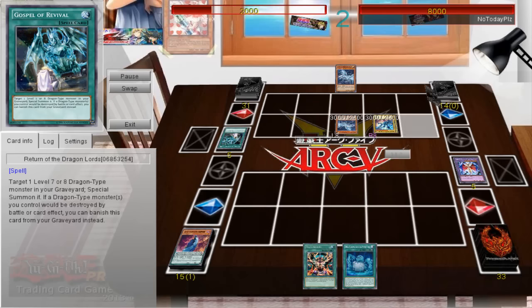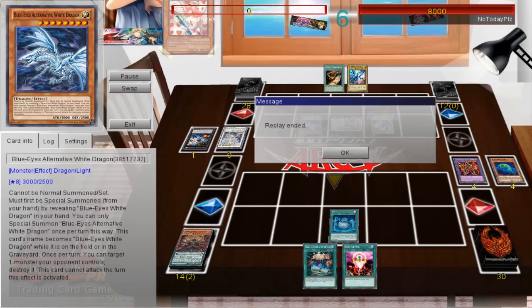Even though his hand is clunky, it's still very powerful — he's able to go double Gospel Revival for two Blue Eyes, summon an Alternative Dragon, draw a couple cards. He's just able to do quite a lot. When I try to reestablish on my turn, I realize there's a fatal flaw in the DD deck: nothing in the main deck or extra deck that you're easily accessing, like your fusions, gets over the 3,000 attack or defense window. You mitigate it using Ragnarok to banish cards, but it's still very problematic, especially when Azur Eyes is preventing targeting, making Ragnarok really hard to use.